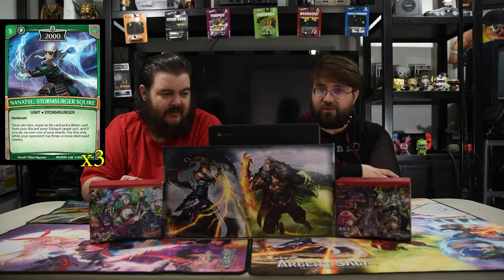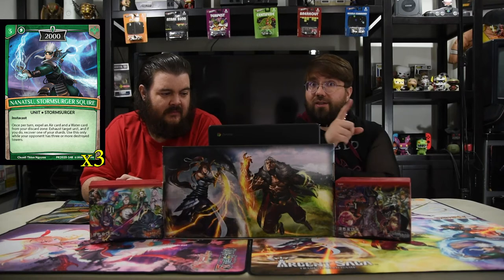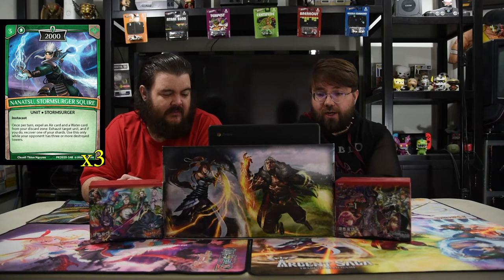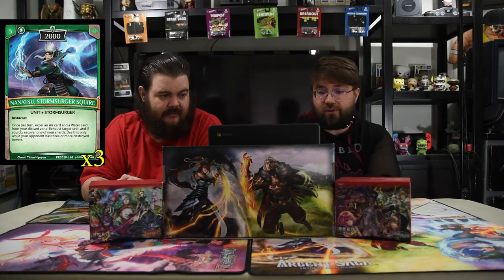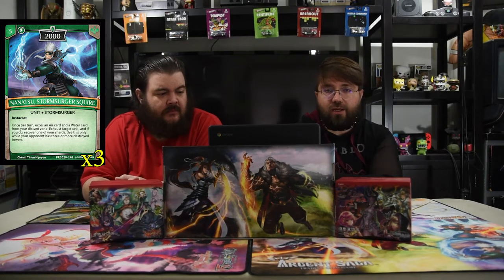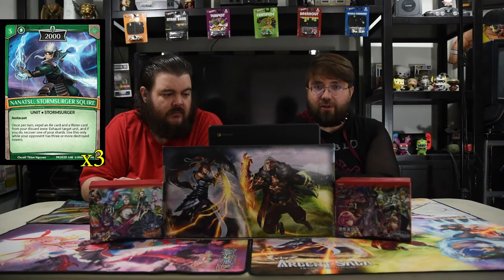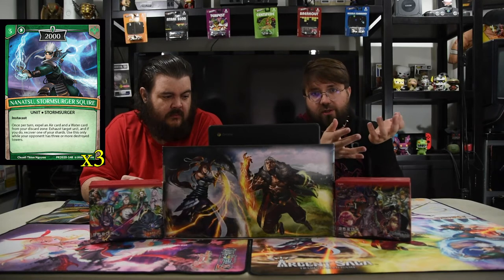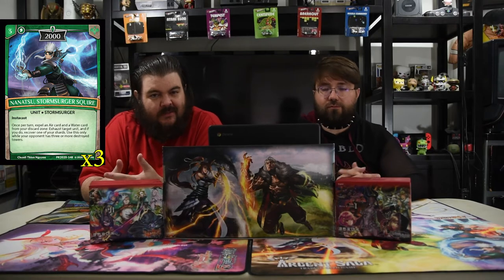Another new card is Nanatsu, Storm Surger Squire. He's pretty good — we've seen him in one of the brawls. It's a three-drop 2000 instant-cast unit. Once per turn: expel an air unit and a water unit card from your discard zone, exhaust target unit, and if you do, recover one of your shards. Use this only while your opponent has three or more destroyed towers. That last part is slightly rough, but it's going to happen late game anyway — being able to cast before they attack and tap the bigger dudes down is great. He gets kind of nuts just because he's instant cast, that's what makes him so strong.